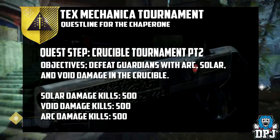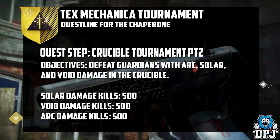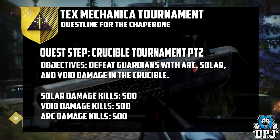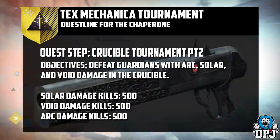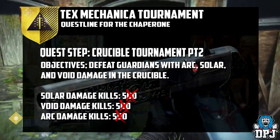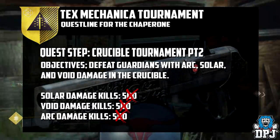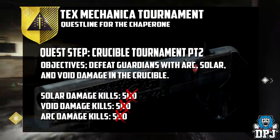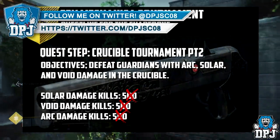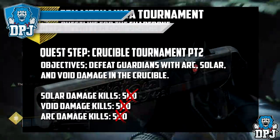The next step is also Crucible. Now according to the datamined questline, you had to get 500 kills with each burn element — but when in fact this actually isn't the case at all, thank everything. It's actually a percentage-based thing and I believe it's about 30 to 40 kills. And this can be done with any weapon, so you don't have to use shotguns. You can use pulse rifles with Solar, Void, Arc, whatever.